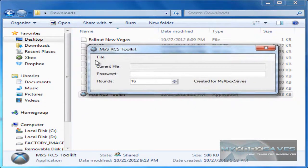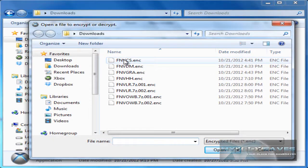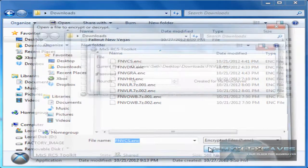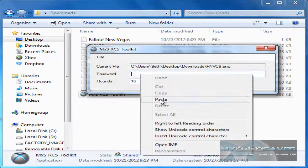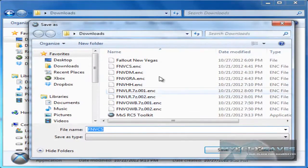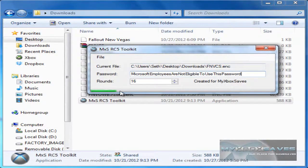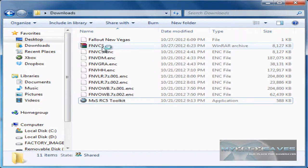Open the toolkit and hit File > Open, then choose whichever one you're going to use. Open it, and then paste the password — whichever password comes in the file. Hit File > Decrypt, and if there's no extension you're going to want to put .7z and then hit save. It will decrypt the file and tell you when it's done. Once it's done you just hit OK.